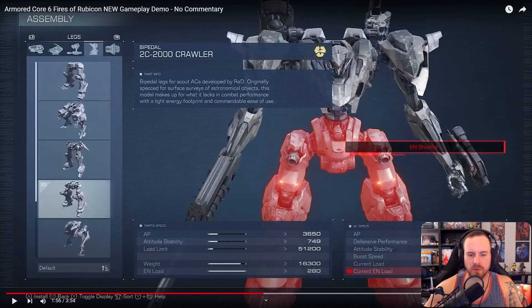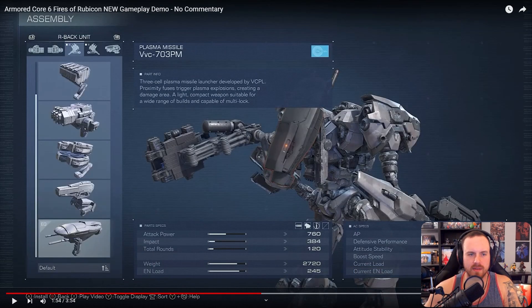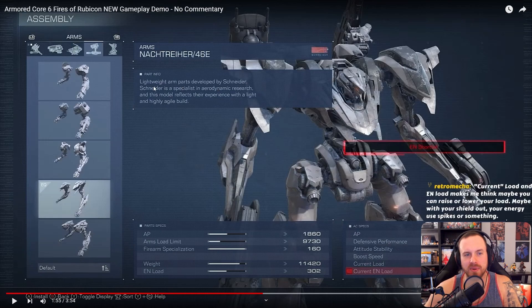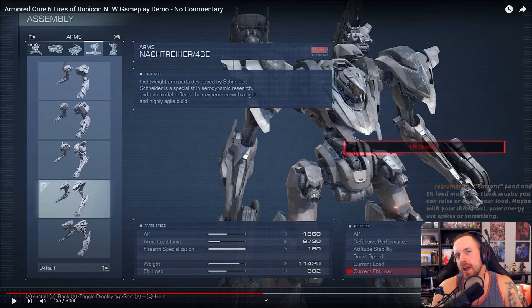Let's go back a little bit. Lightweight arms — developed by Schneider, a specialist in aerodynamic research. A light and highly agile build. Current load and energy load makes me think maybe you can raise or lower your load depending on your equipment — maybe with your shield out your energy use spikes or something. I wonder how important it's going to be to use shields because I'm not a shield enjoyer in Armored Core or in Souls games.